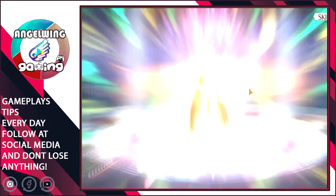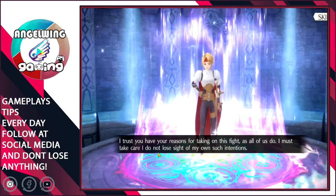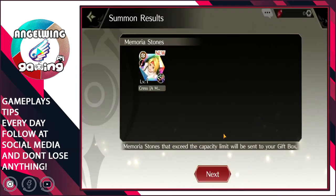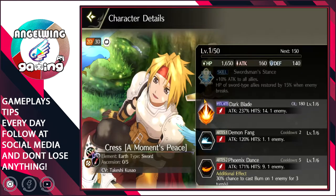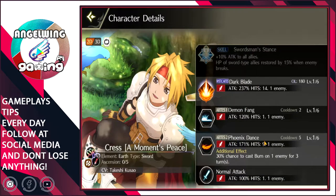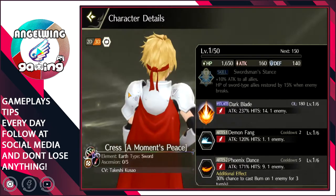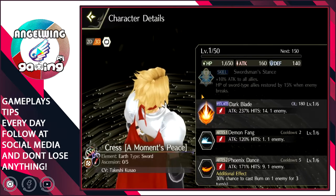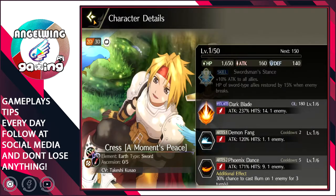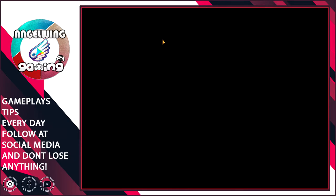That was nice. Every character has his own memo. Here he is — Mystic Artes, yes! Demon Fang — we basically saw that already. Oh wait, there is an option to change into 3D and a free camera angle view. Very, very nice. I really like the graphics — that's a very nice and positive thing about this game. Now let's add the member to our team.